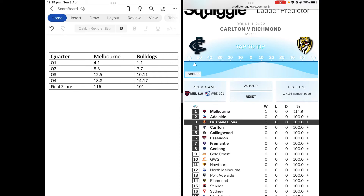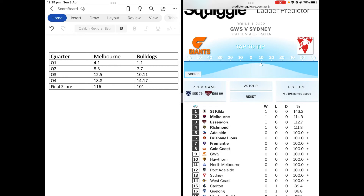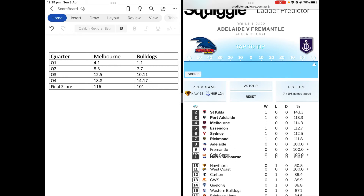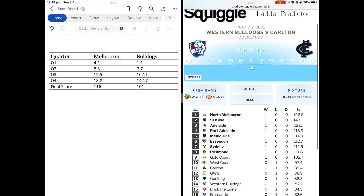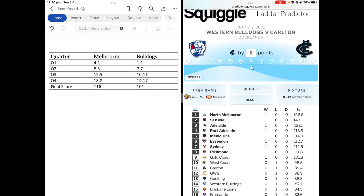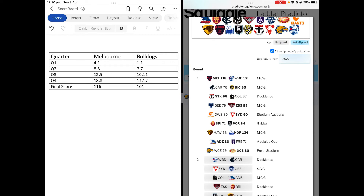You'd put Bulldogs on top, and that's the idea. You'd go through all the results — say Richmond won, St Kilda, Essendon, Swans, Port, North somehow smashed them, Adelaide and Gold Coast by two points. Then you'd go here, give them one point, screenshot it like this.